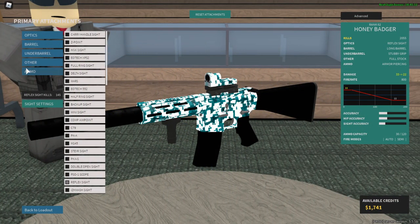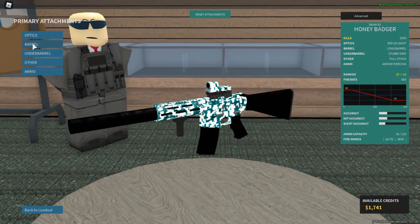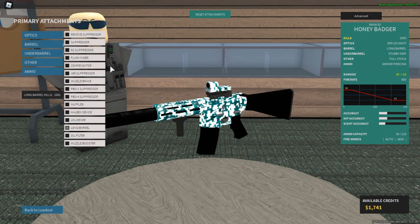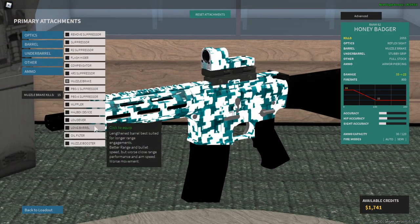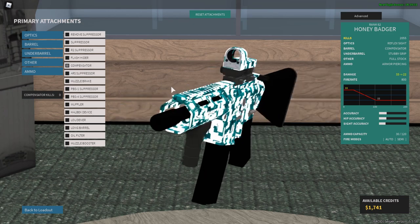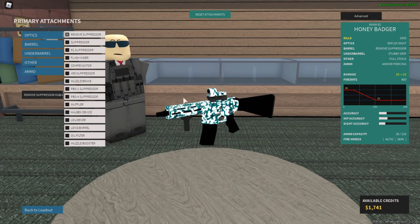The Honey Badger doesn't have any special ammo options like conversions, but both Hollow Point and Armor Piercing are fantastic on this weapon for reasons I'll get into later. Despite coming with an inbuilt suppressor, you are actually able to remove it and put other attachments on such as the usual compensator or muzzle brake. However, I wouldn't recommend doing so because Long Barrel is just so much better in every aspect and it keeps you off the radar as well.